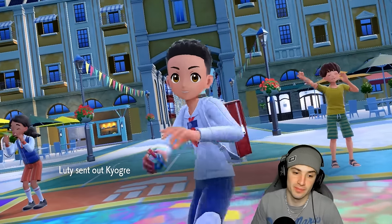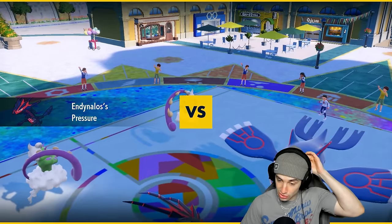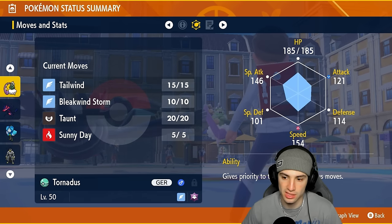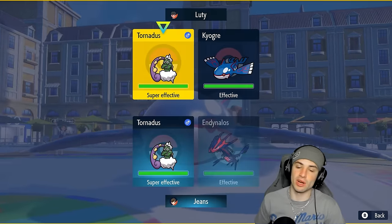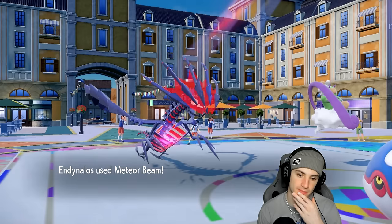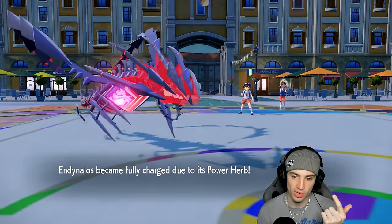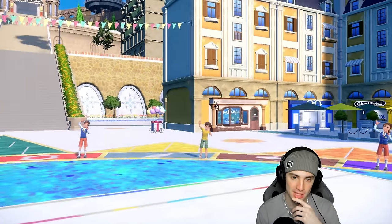Eternatus is probably on the lower side of the best Regulation G Pokemon, but it's a really fun Pokemon to use and it actually hits like a truck. They go Kyogre and Tornadus — we go Tornadus and Eternatus. Eternatus resists Water which is pretty good, but anything Kyogre does in the rain hits hard. Sunny Day is just going to be our best friend here, so I pop it and throw a Meteor Beam right into the Tornadus slot. If I get rid of that and get rid of the weather, that could be great for us.